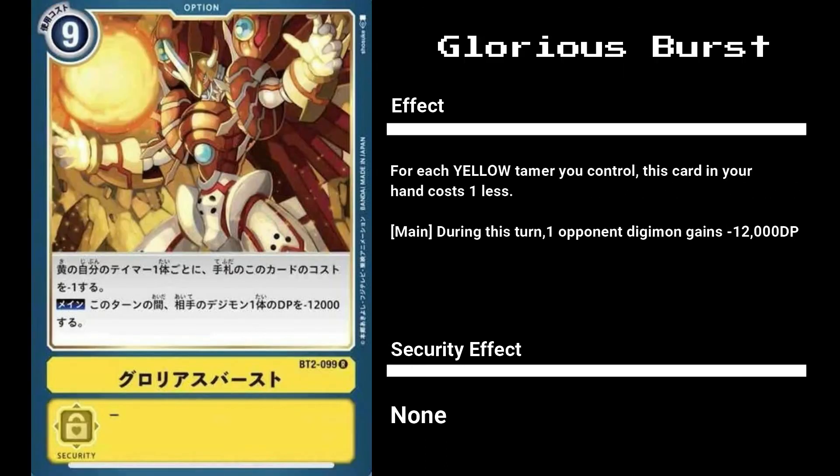Our next card is Glorious Burst, a 9 cost option card with the effect to reduce its own cost. For every yellow tamer you control, this card costs 1 less in hand, and it has the effect of giving an opponent Digimon minus 12,000 DP. This will destroy almost all Digimon, and with enough yellow tamers, you can do so at a fraction of the cost. Unfortunately, it doesn't have a security effect, making it less splashable than Gaia Force.